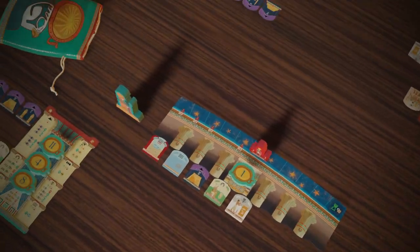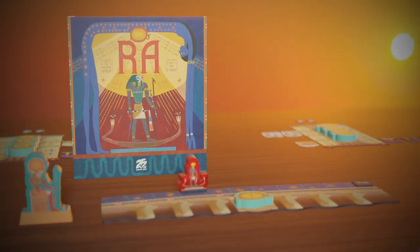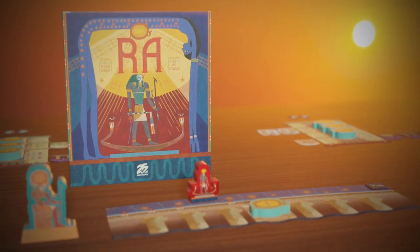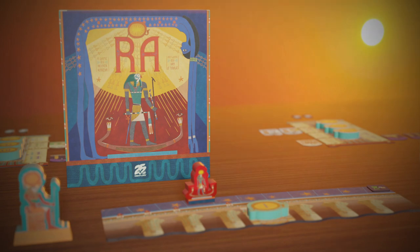Will you be the one to appease the Sun God and earn your place in the afterlife? Find out and experience the new board game Ra from 25th Century Games. Thank you so much for joining us.